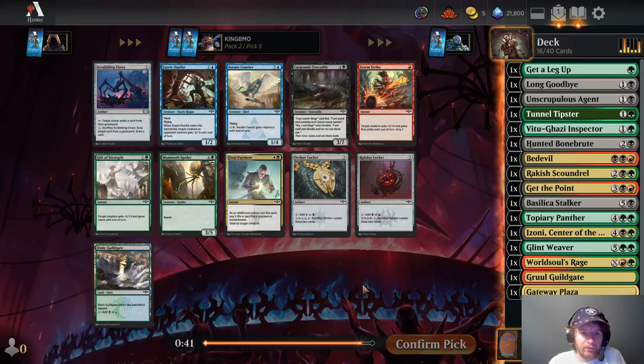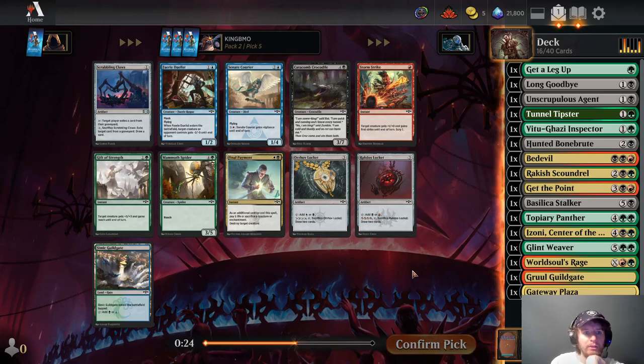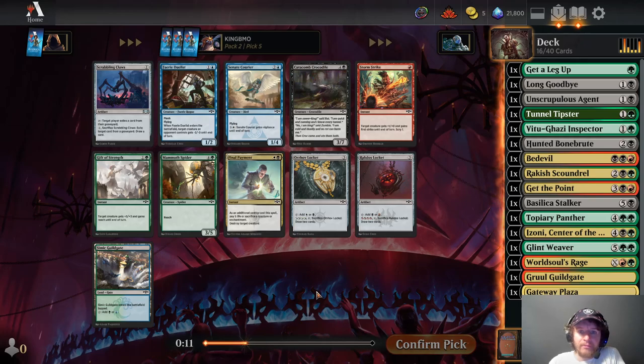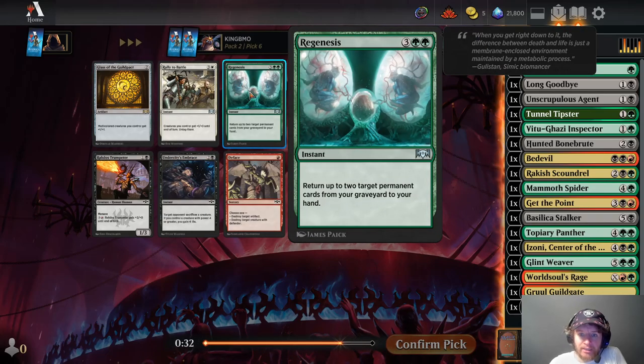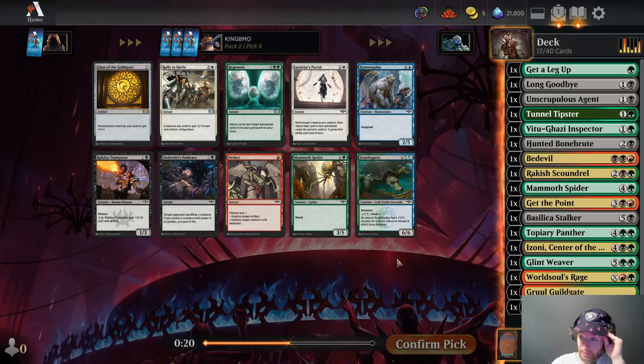Mammoth Spider, 5-mana 3-5 Reach. These Lockets are probably not playable — pay 4, yeah we can't do that. Nothing else playable. Multicolored creatures you control get +1/+1. Scuttlegator, 6-6-6 Defender, pay 8. Another Mammoth Spider. Sacrifice a creature — if you control a creature with power 4 or greater, gain 4 life. 2-mana 1-3 Menace — I feel like this is just better than Vito Gazi Inspector. Light up the Stage is good, I know that one.